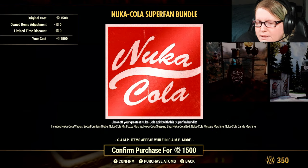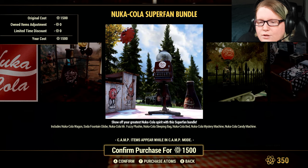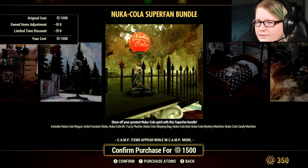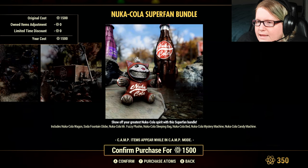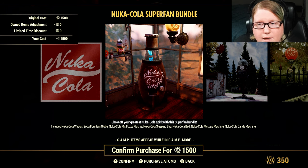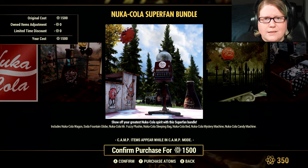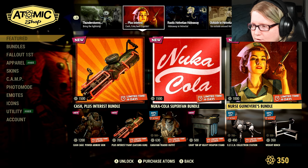We have the Nuka-Cola Super Fan Bundle — mostly stuff from the scoreboards. It includes the Nuka-Cola Wagon, Soda Fountain Globe, Nuka-Cola Mr. Fuzzy Plush, Nuka-Cola Sleeping Bag, Nuka-Cola Bed, Nuka-Cola Mystery Machine, and Nuka-Cola Candy Machine. The Nuka-Cola machine lets people pay caps at your camp and gives them a random Nuka-Cola — I think it's 15 caps. The Candy Machine gives you candy that counts as pre-war food — I think about 25 each time, fantastic for a weekly. Maybe worth your Atom for that.